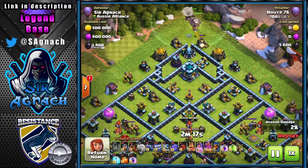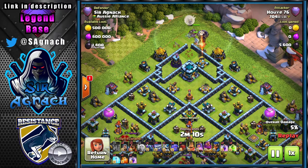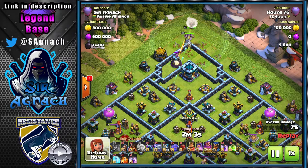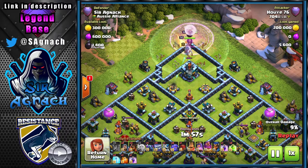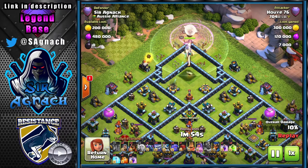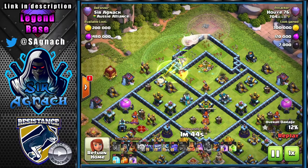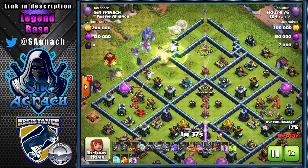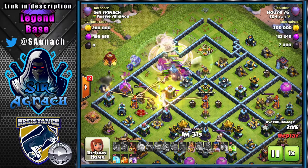This next defense is a Yeti Smash with a Lava Hound — I'm not sure why this player is bringing a Lava Hound. Usually when I see a hound with the Grand Warden army I also see invisibility spells used for tanking with the blimp or super wizards. He comes in with the queen charge I described, going toward the Town Hall. I have lots of black mines and bombs where the scattershots are, since players usually send a super wall breaker there to get the Queen inside.